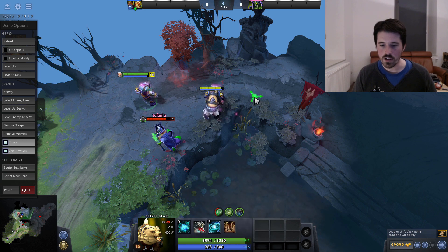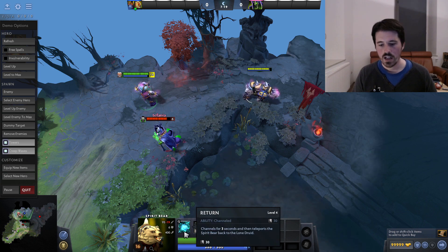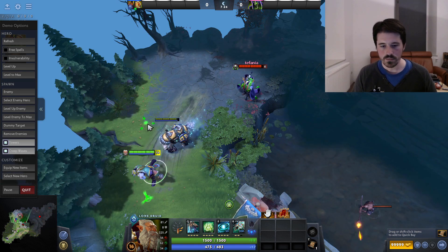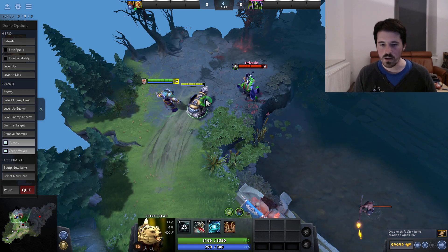Finally, we have Return, which is a 3-second channel, after which the bear teleports to the current location of the Druid. All right, that's all the abilities — now let's jump into the actual skill builds.